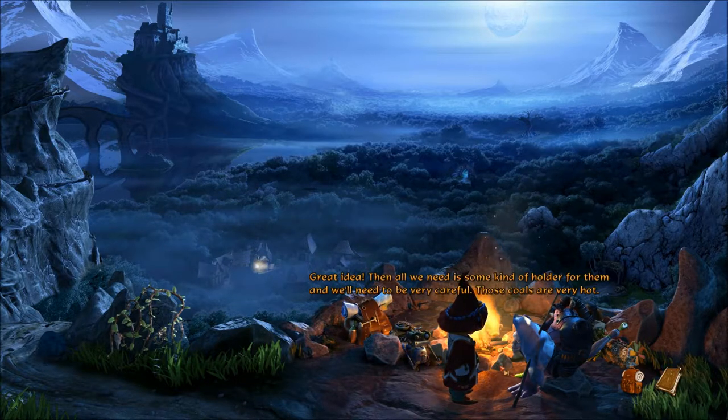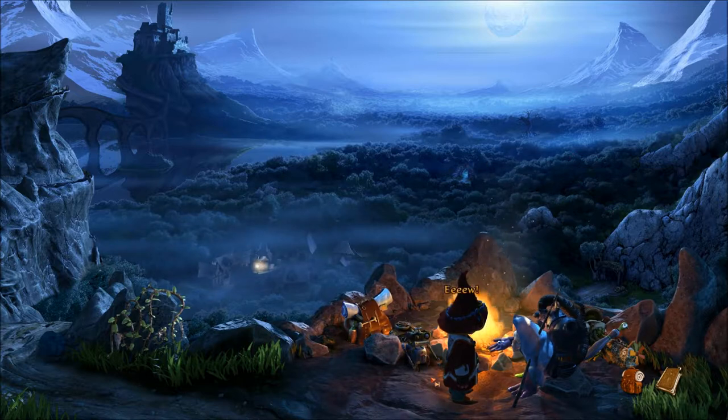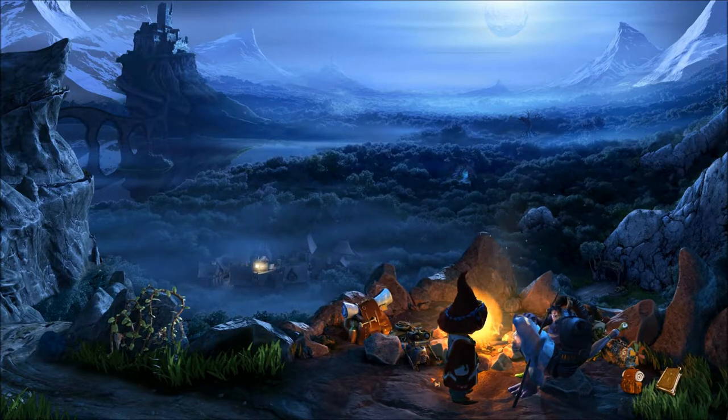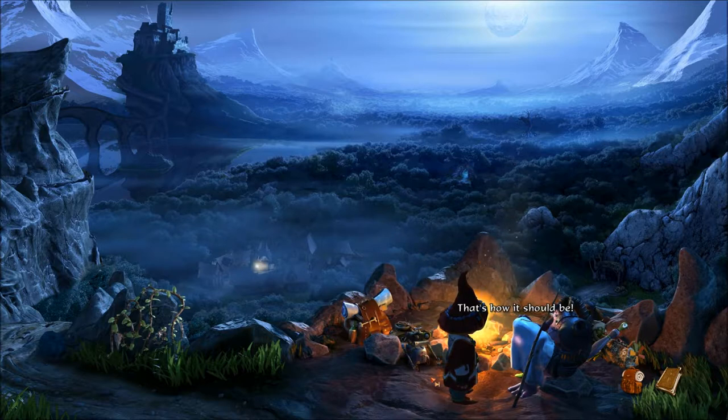We need to be very careful — those coals are very hot. Maybe Nate can help. Give me two pieces of coal, red glowing ones from down at the bottom if possible. We've got eyes! And how do I look? That is really spooky — and also just a touch revolting. That's how it should be.